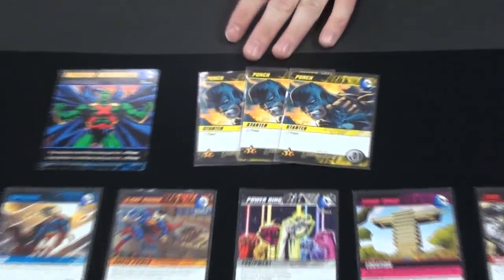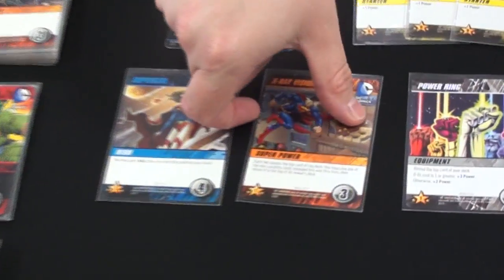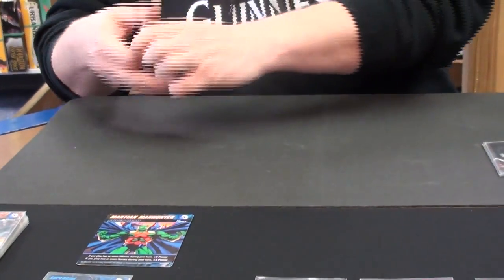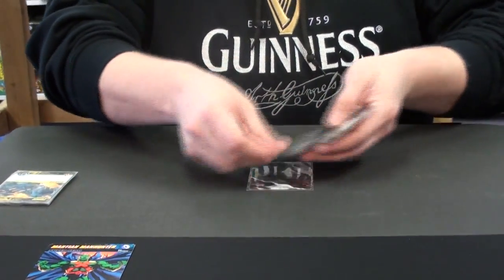I'm going to use my three power to purchase something off the lineup. Because I'm playing the Martian Manhunter, I would normally want to purchase either a hero or a villain. However, I do not have enough power to do that. So instead, I will pick the X-Revision. The cost on this card is three — it doesn't give me any extra power, but it has a special ability. After that, I place all the cards I used in my discard pile, then draw five more cards.